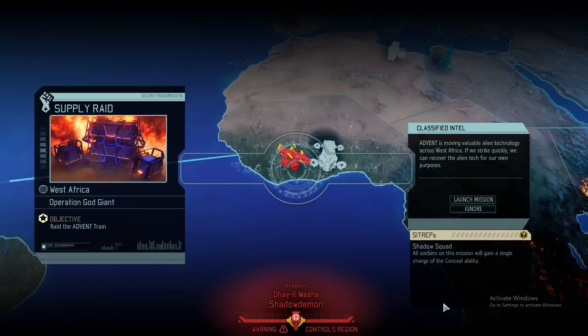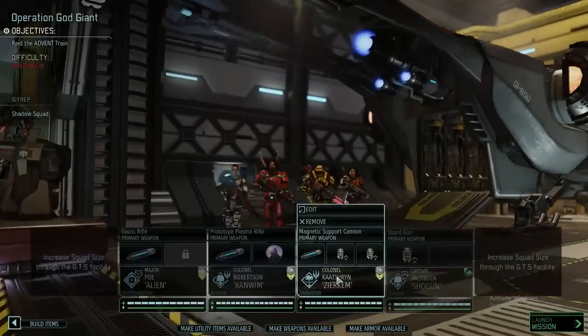It's time for a supply raid. I was looking forward to that because it will give us everything that we need — basically a lot of supplies, a lot of alien alloys, and a lot of Elyrium crystals. The only problem is we will probably not be concealed. I think there was the overall dark event that allowed us to not be concealed. The problem with the side trap is if we gain an additional conceal charge, that usually means the overall mission is a bit more difficult.